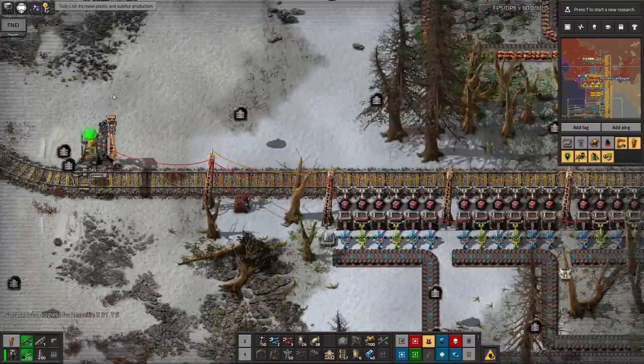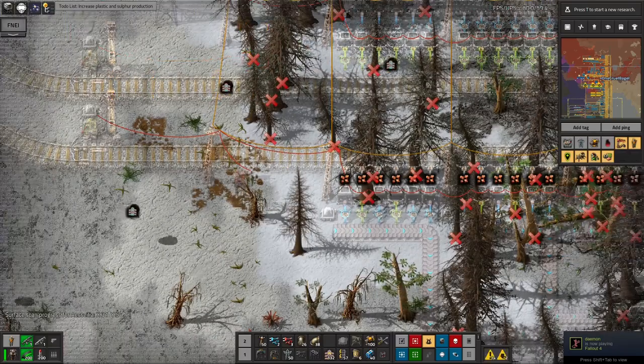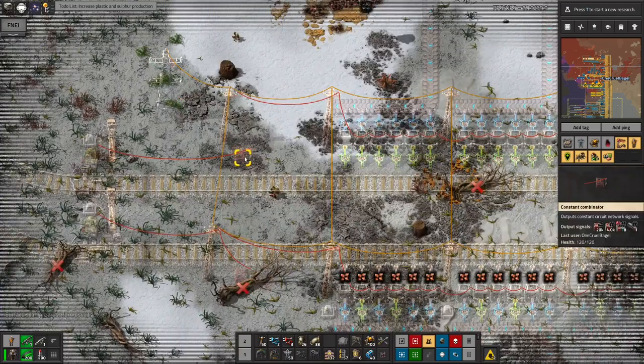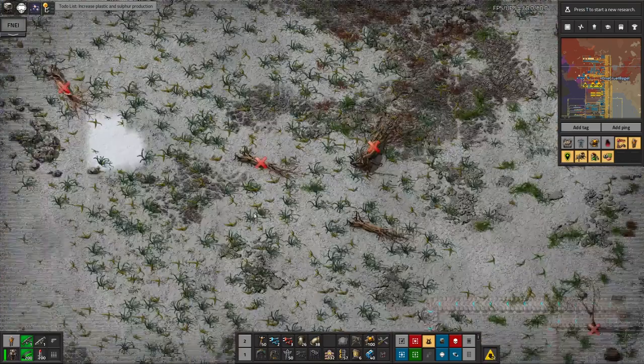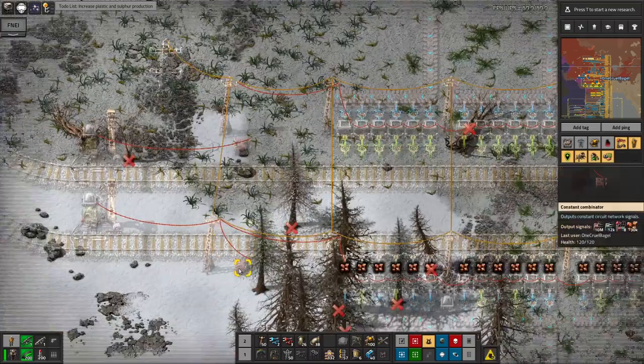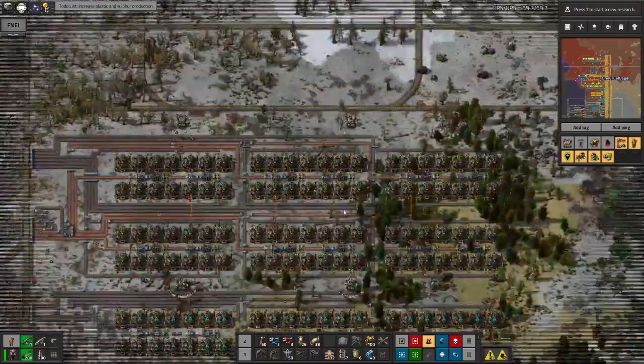That's connected — that's Vulcanite, so that's okay. Those are connected. Let's get rid of the combinators. Actually that one's okay — it's a pickup station. Let's get rid of that one though because it's a drop station. I don't want them to come in and drop off massive quantities of copper ore in these stations when they're not supposed to be smelting copper.